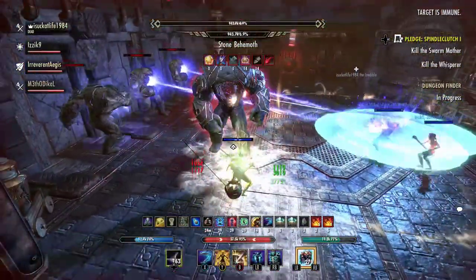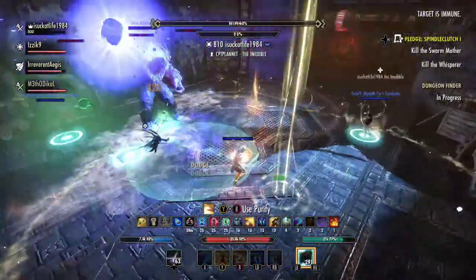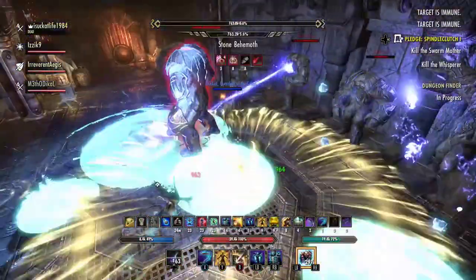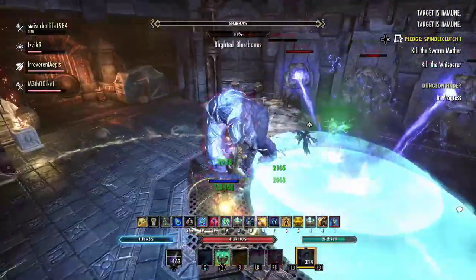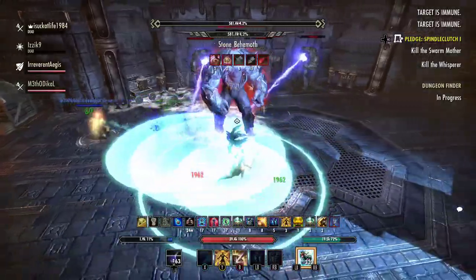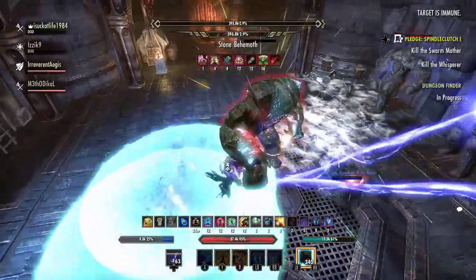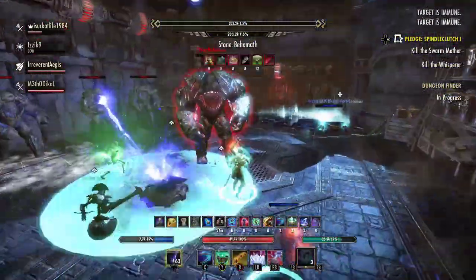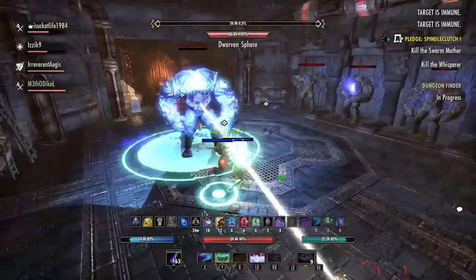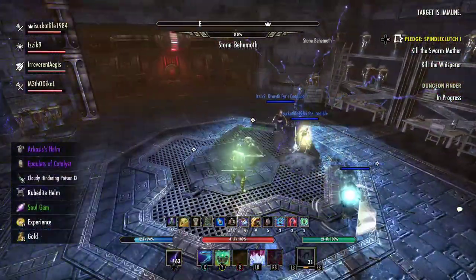Again, it's whatever your group is comfortable with. If you have top-tier DPS, you can probably go for a burn a little sooner rather than later. The mechanics are pretty straightforward — they just rinse and repeat throughout the fight. You go through the three different elemental phases, and stone husks come up. It only gets harder in that more stone husks come up as time goes on. But other than that, this fight is mostly about being able to roll dodge that heavy attack, avoid the lasers, and keep your resources intact.